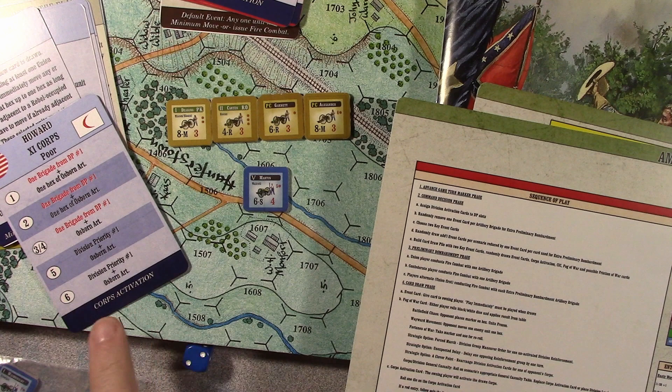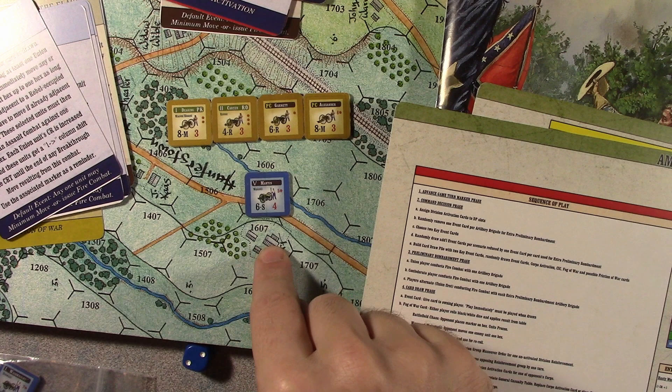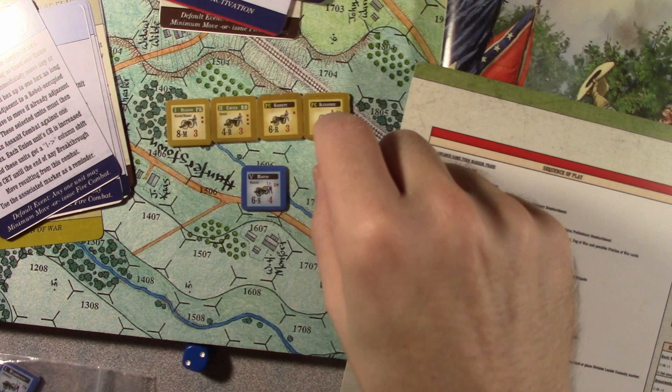This is very cool — even though I might have my core activation and let's say I activate this brigade and this brigade does an action, that doesn't limit them from doing more. There are no markers. Artillery does get a fired marker, but that's a different thing. But typically these units don't get marked with moved and fired markers.